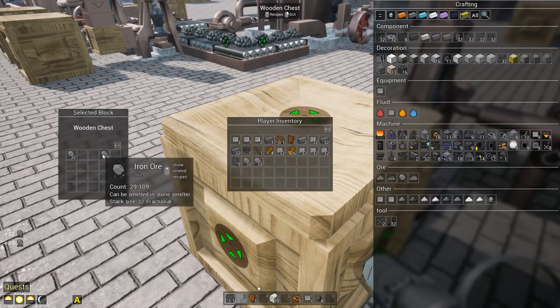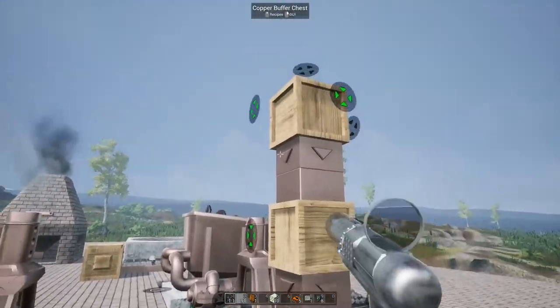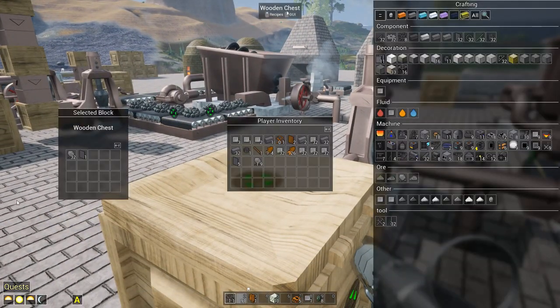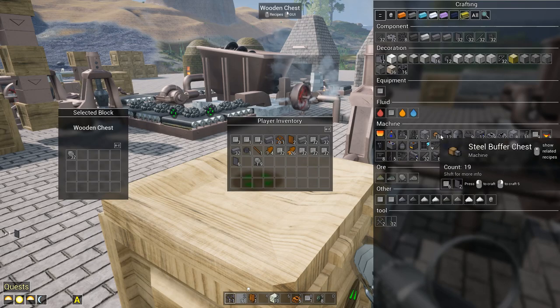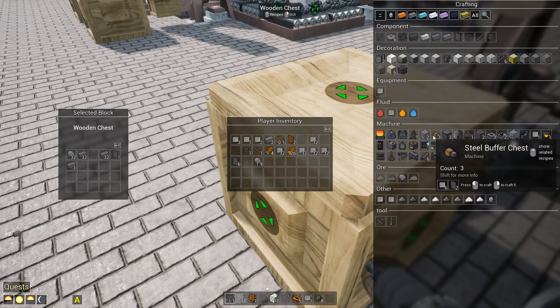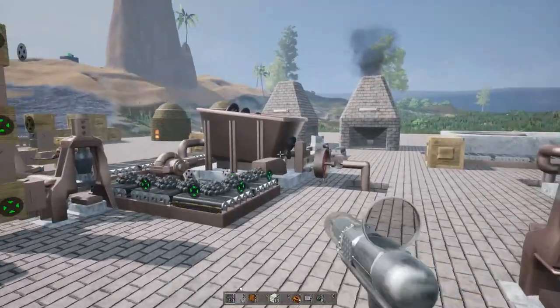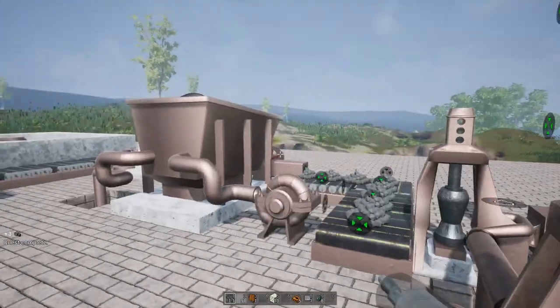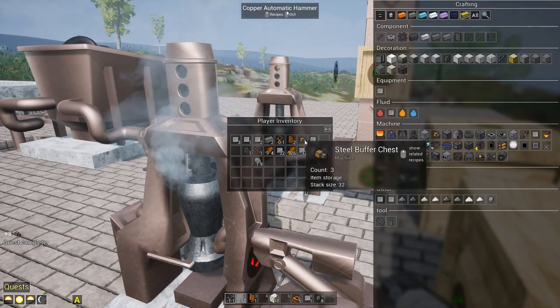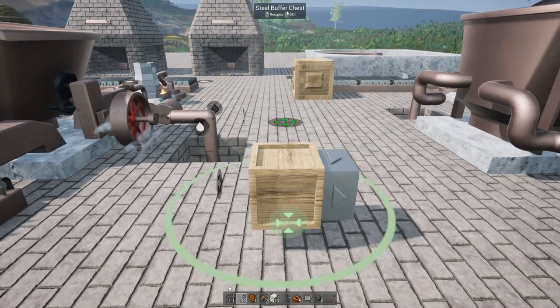I'm going to move this stuff in here and try to keep it all semi-organized. Let me get the ingots out of my inventory so I know how many I'm actually making. Just because it tells me I can make 40 of them doesn't mean I have enough - I can actually make three. What this is going to do is give us a bigger buffer, basically for feeding the machines.